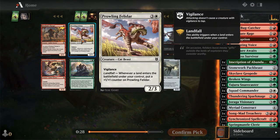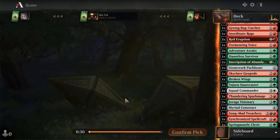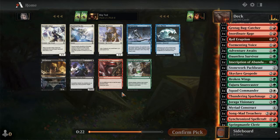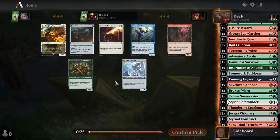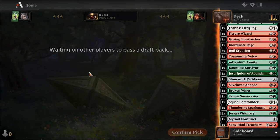Another one or Prowling Felidar - tough choice. Let's go Visionary here. Don't really want any of those, pick Strength of Solidarity just to pick something. Pick Cutting Guy's Image. Fearless Fledgling this late? Okay, that's a win condition for sure. Let's pick Cutting Guy's Image.